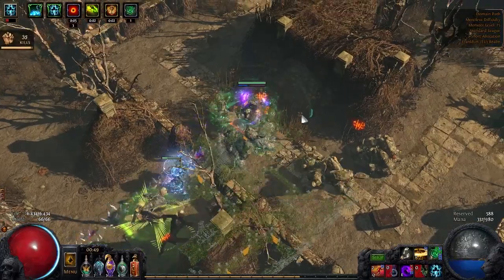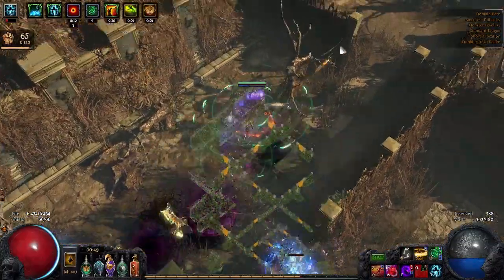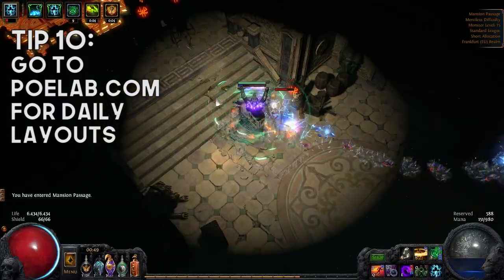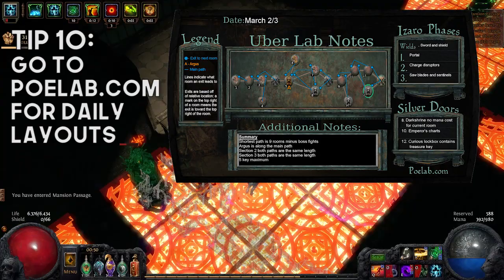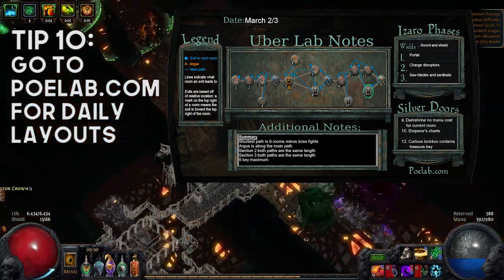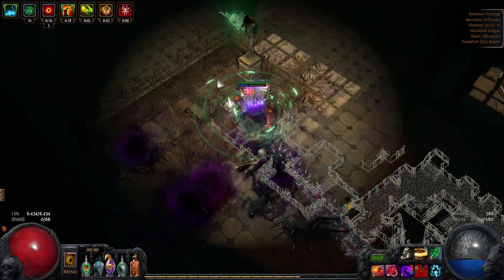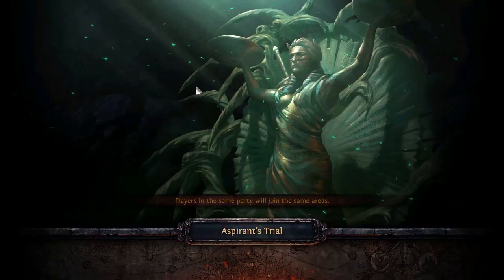So about poelab.com — this is a website you guys run to help people get through the lab easier and in a more time-efficient manner. Could you tell us briefly how it works? Every day the lab resets at a set time, and we've got a group of people dedicated to running these labs every day — every single difficulty. We take a screenshot of the labyrinth itself and then label everything that's crucial: what weapons Izaro is wielding, what phases there are, and any special things in the lab you should look for or grab. It's posted within an hour of the reset, like clockwork. I use it every time I farm the lab — it saves me a ton of time.